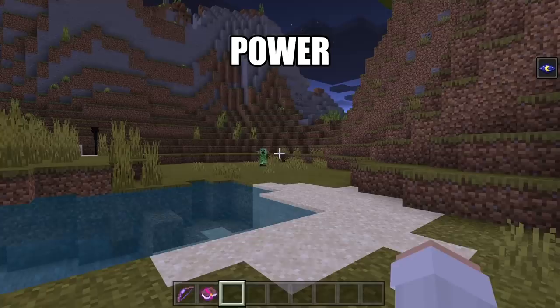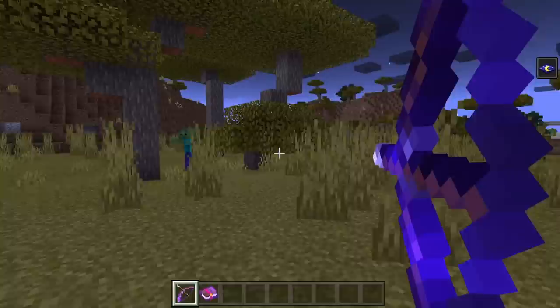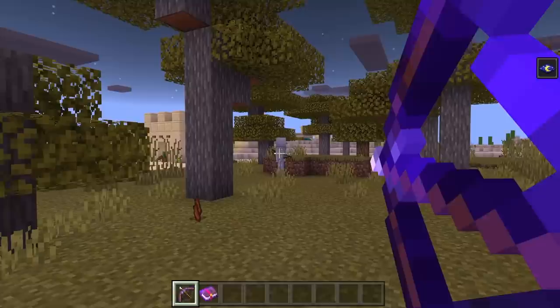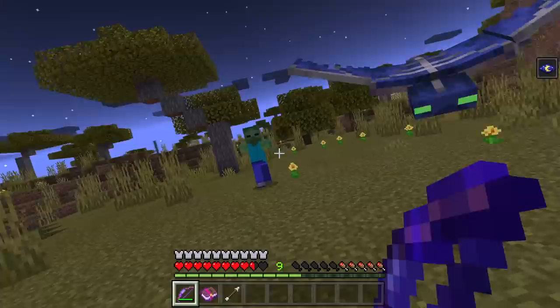Power can be applied to bows. It will cause you to do more damage whenever you hit a mob. Punch can be applied to bows. It will cause mobs to be knocked back further whenever you hit them with your bow. Infinity can be applied to any bow except for a bow that has already been enchanted with Mending. Having a bow enchanted with Infinity will allow you to shoot as many arrows as you want, as long as you have at least one arrow.